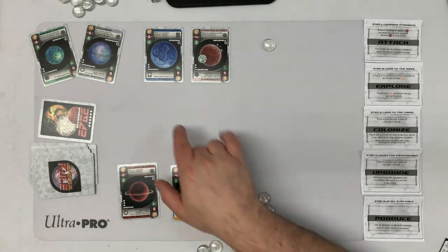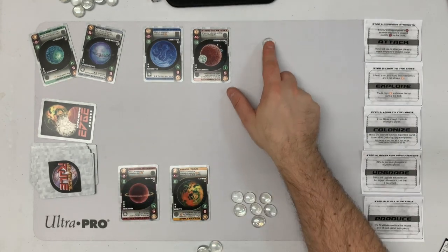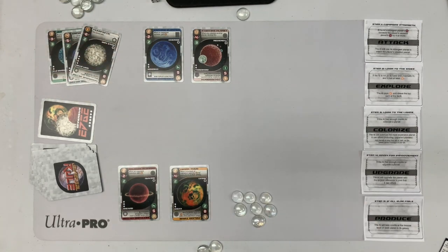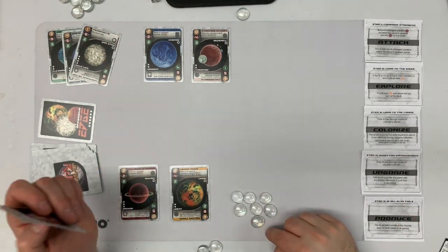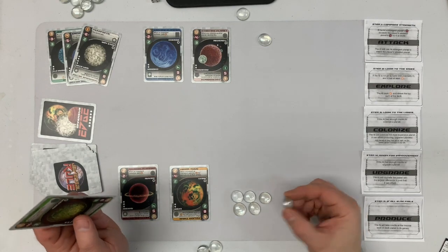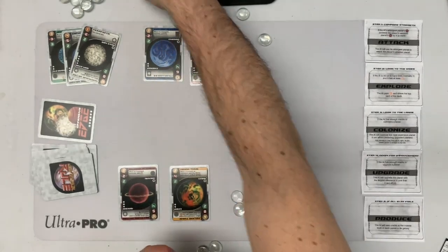Their turn. They're not four above mine — they have four and two, I have four and two. They're not at hand limit and have one credit, so they spend it to explore, whittling down the deck. I decide to follow and pay one to explore as well, gaining the 'opponent explores gain one' bonus.